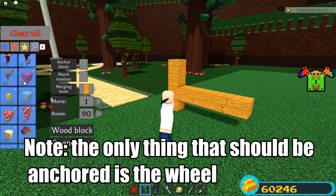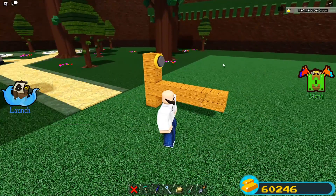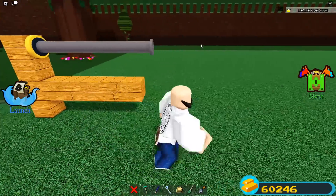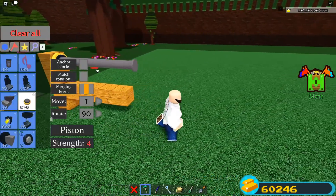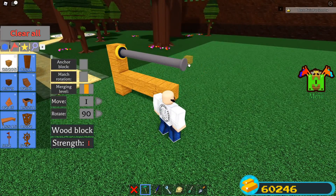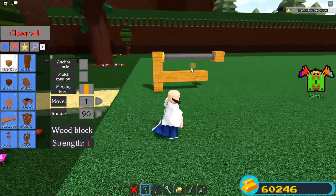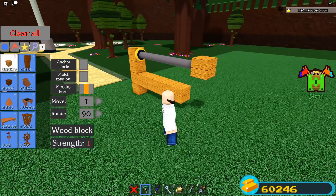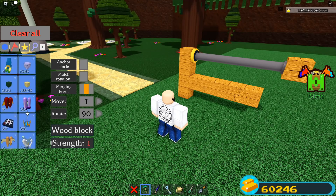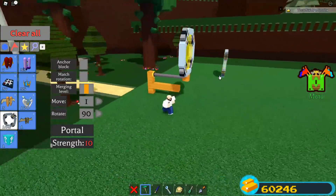From here we're going to grab a piston from our inventory, face it so it goes in this direction, and click it just like this. We want it to extend all the way out. The next step is we're simply going to place a wood block on the end of the piston like this. Make sure that all of this is unanchored — we're going to uncheck the anchor box in a little bit.